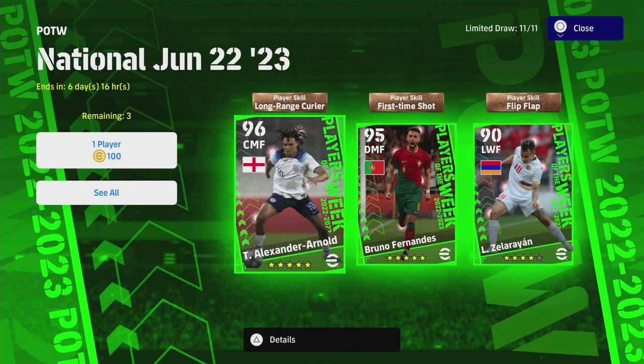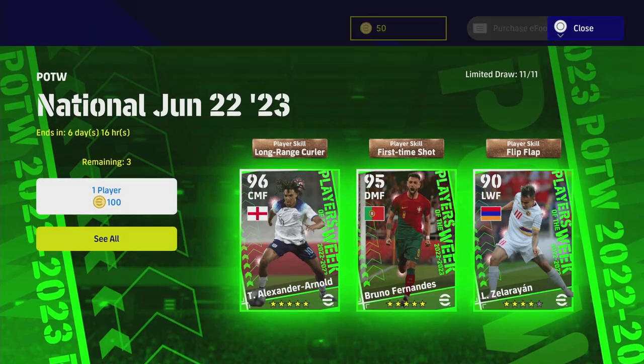Welcome back to the channel and welcome to another Player of the Week review and breakdown. We've got a Trent Alexander-Arnold as a CMF box-to-box player, we've also got a DMF Bruno, and we have this prolific left winger Zelarian as well, who looks to be a very good hot prospect. I think all eyes will be on Trent today and a lot of people would definitely try to spin for him.